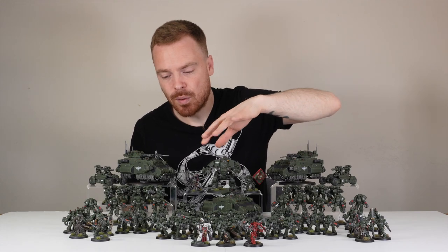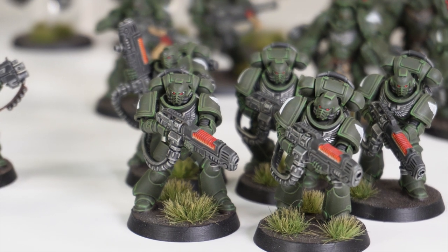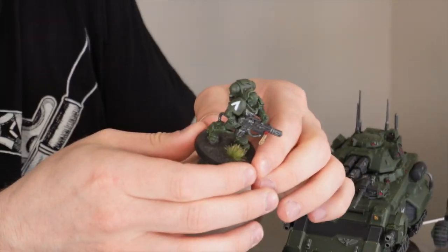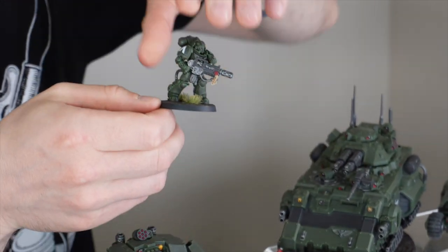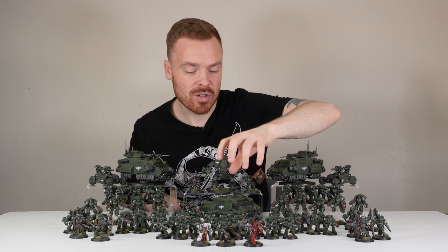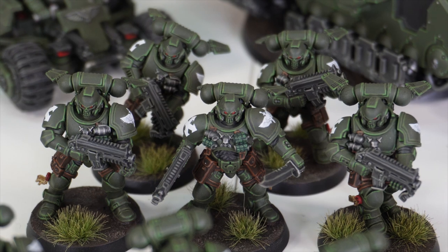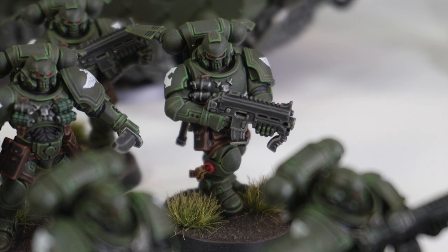Next we've got a load of Hellblasters in this force, toting loads of fiery plasma, and then to back that up with even more heat, we've got a load of Eradicators - really awesome models toting the melta rifles they've got, in that heavier Gravis armor. To finish up the infantry section we've got a really cool squad of Reivers with the grav-chutes, so they can jump in and cause some havoc on the back lines. I do love the foregrip on the bolt guns as well - just a nice little detail.